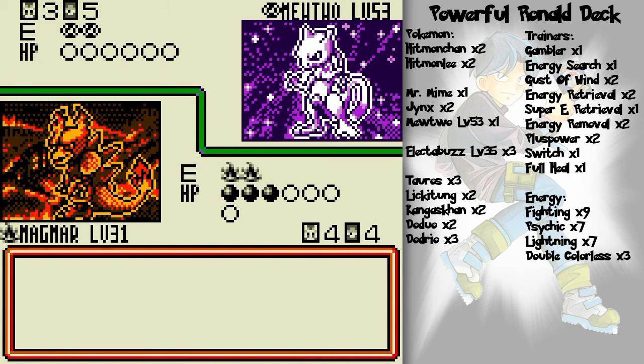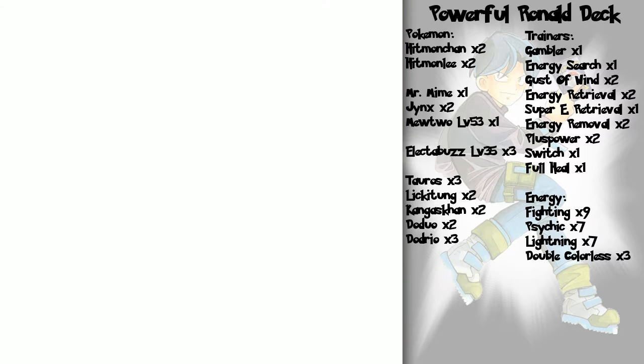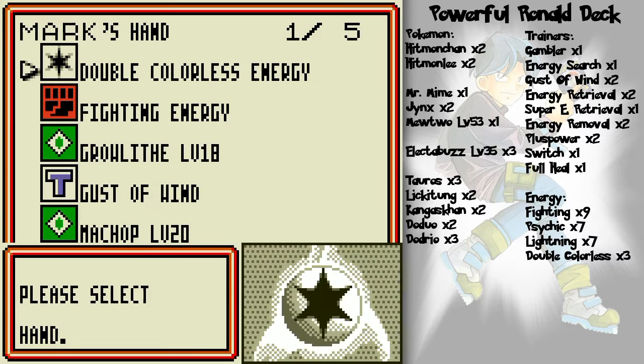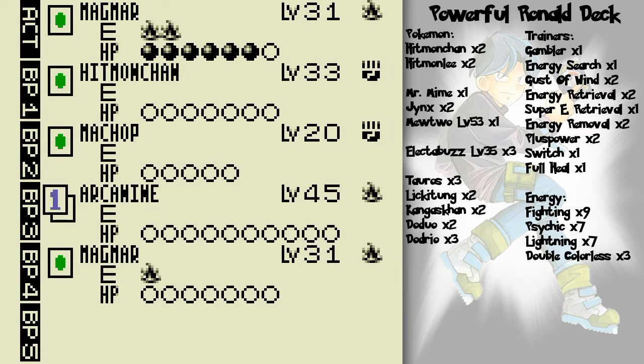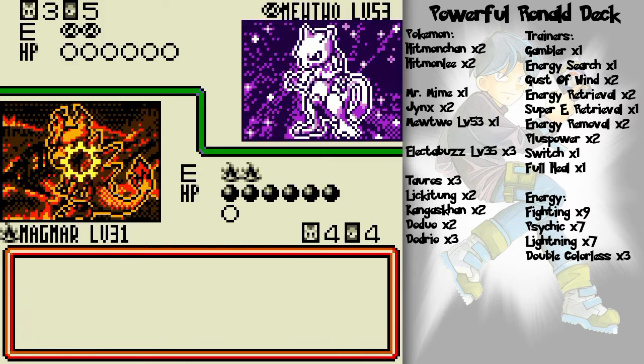Probably gonna do a little Psychic — yep, that's what I thought. 30 damage, so Magmar is done next turn. Oh, double colorless! I can do something with that. I'll put it on Arcanine for the future. Let's go for a Smog — yes!